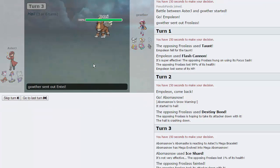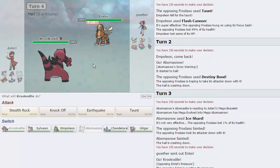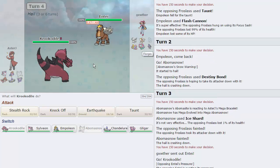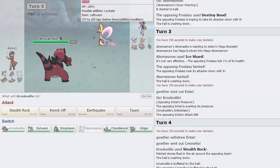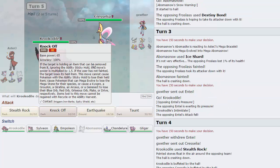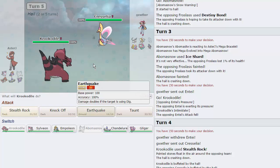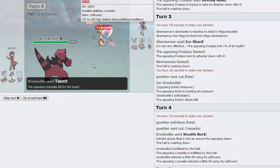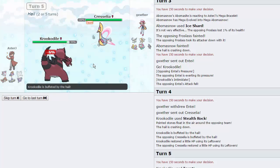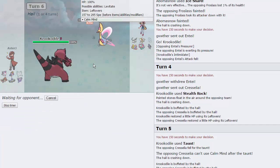I'm going to go Krook because it handles the majority of his team pretty well. Entei is now at minus one so it's not going to appreciate taking an Earthquake. I pretty much expect Cresselia to come out, so I'm going to go for my Rocks — and his Cresselia does come out. Now I can fire off a Taunt, because I don't want to give Lucario the attack boost. I'd rather Taunt here and see what he wants to go into. I'm going to Knock Off its item.